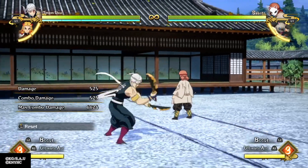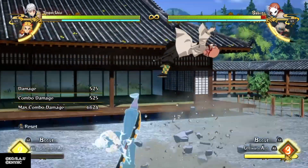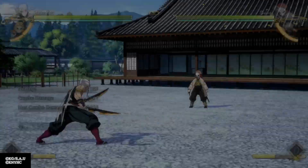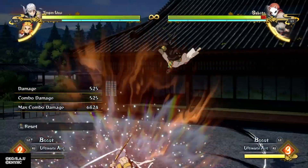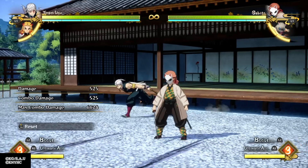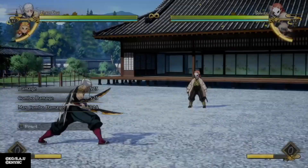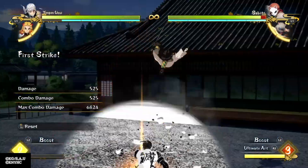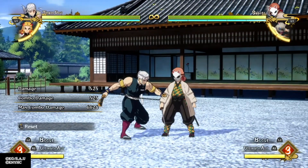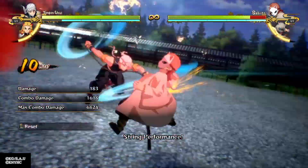If you ult after his DP, make sure that you're spamming R2 so you can get it out as quickly as possible to actually connect it. You see I connected it right here. But if you wait a little bit — like if you wait until he's in the air and starts falling — it's not gonna connect. You want to press it when he's going up into the air and spam it right after.